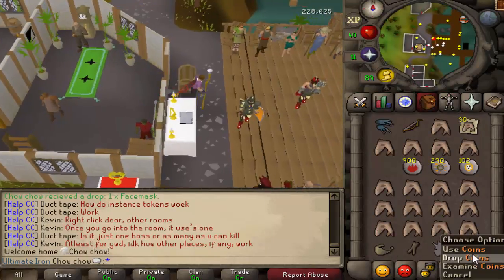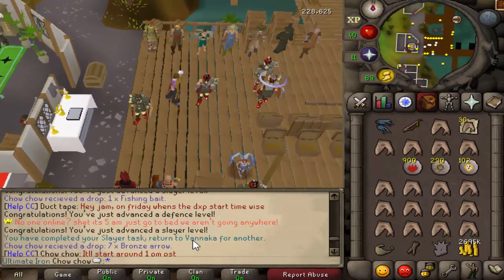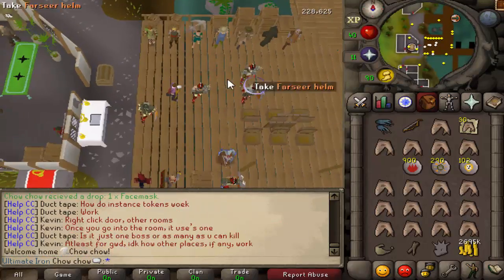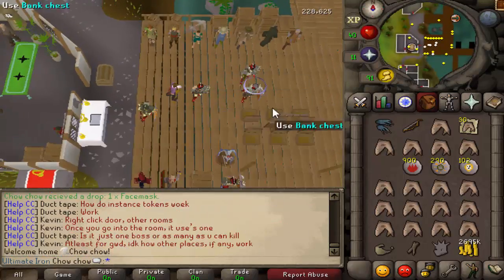If you're wondering where the cash stack came from, I got a 30 Uncut Dragonstone drop, which is one of the best cash drops. Could have saved it for Construction later on, but meh.